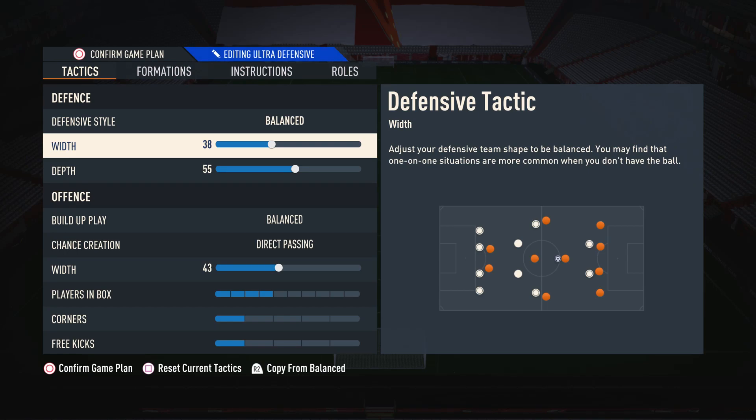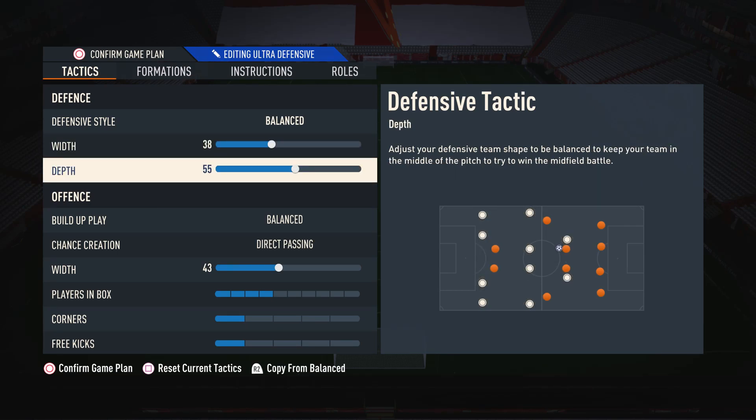The reason we don't lower the width any more than this is because it is still important to maintain a bit of the natural width of the formation to cover the wide areas in case an opponent tries an attack down the wing. So we want to be narrow but not too narrow. Moving on to the depth, I have this on 55 for this formation. I find it to be a really balanced depth — not always pressing super high up the pitch, but not sitting super deep either. I don't like having a really low depth because I don't like getting pinned back, but I also don't like having it really high because you get caught out a lot with through balls.